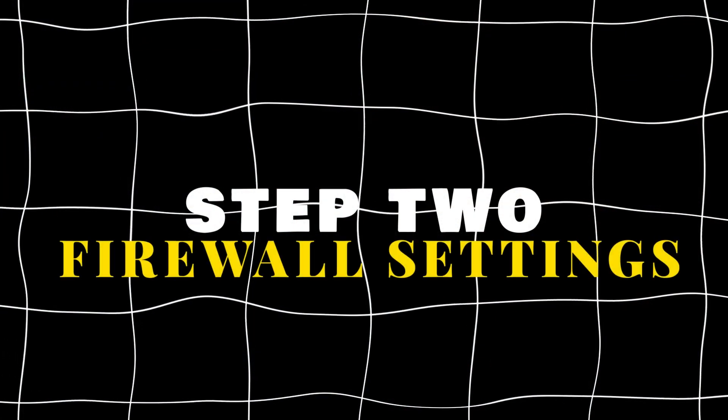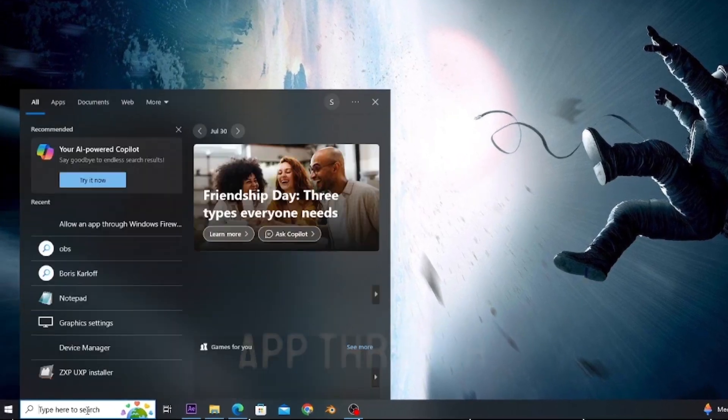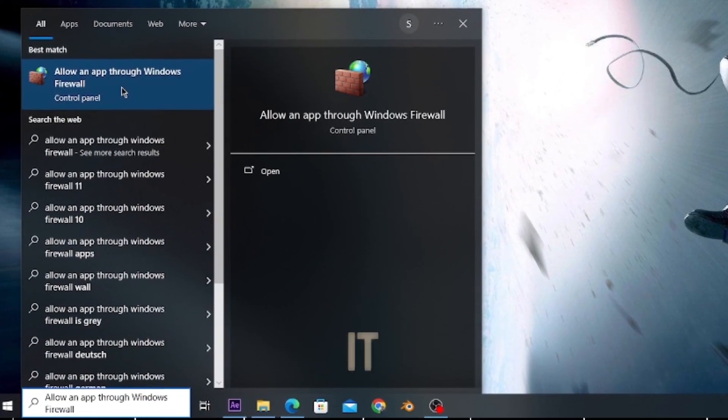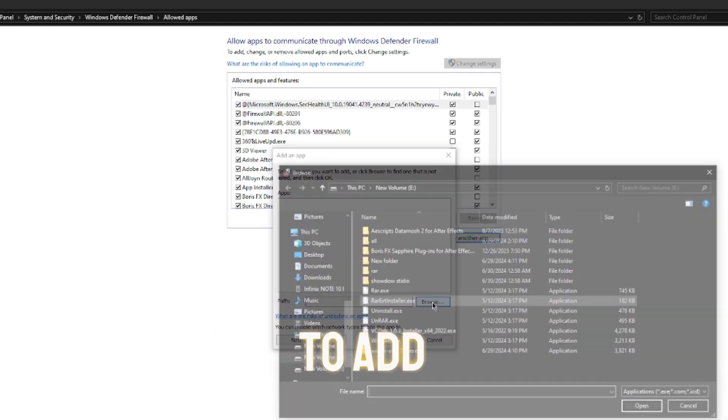Step 2: Firewall settings. Next we'll be adjusting firewall settings. Search for 'allow an app through Windows Firewall' and open it. Click Change Settings, then Allow Another App, and browse to your Riot Client location to add it.